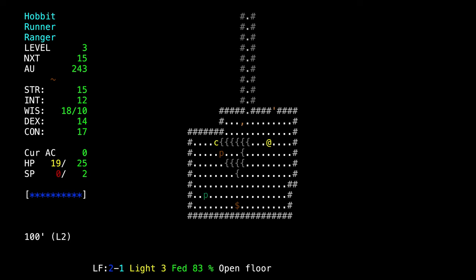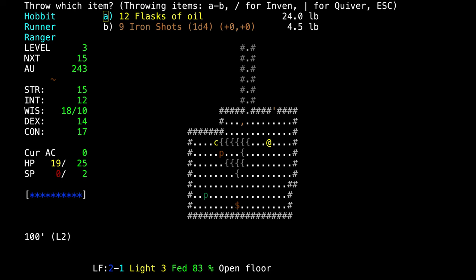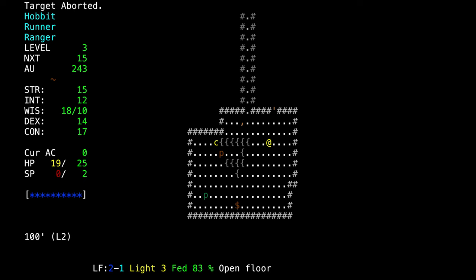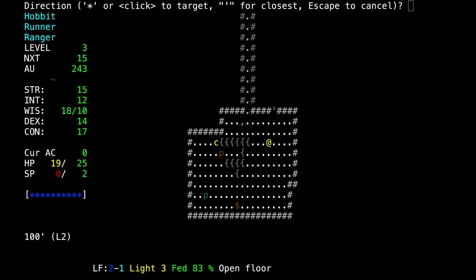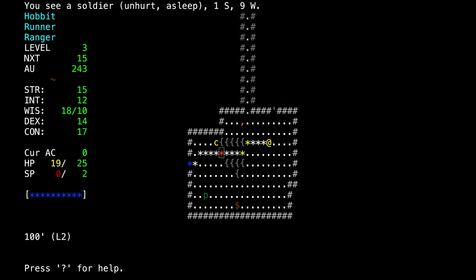We'll step back safely and attack again. How do you target, throw, and attack? To throw, press the V key, then select by pressing B, and then to target, hit the asterisk key. So: V, B, asterisk — and now he's selected. To confirm the target, press the T key. If you want to select somebody else, press asterisk again — it'll cycle through all possible targets.